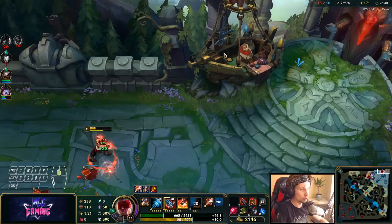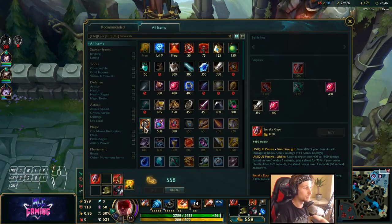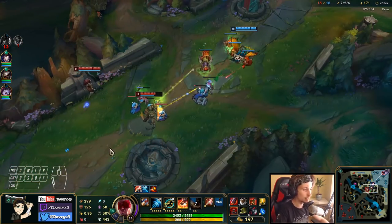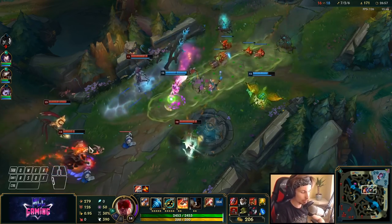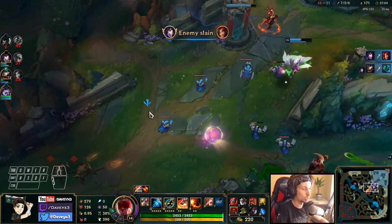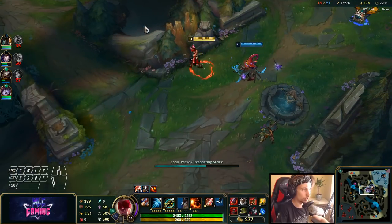After Sterak's Gage, your next item is going to be Guardian's Angel. Guardian's Angel allows for much stronger teamfighting in general — it gives you damage, stats, and the passive to survive in team fights. So you can engage, and stay alive even if they all catch you or kill you.